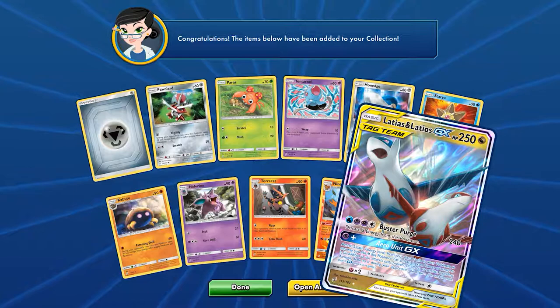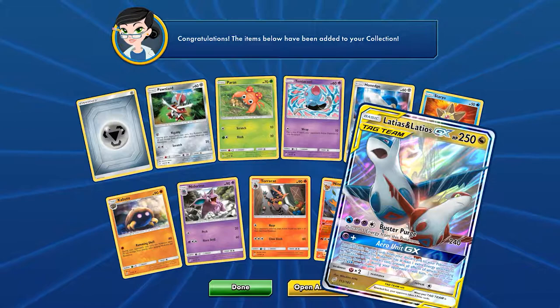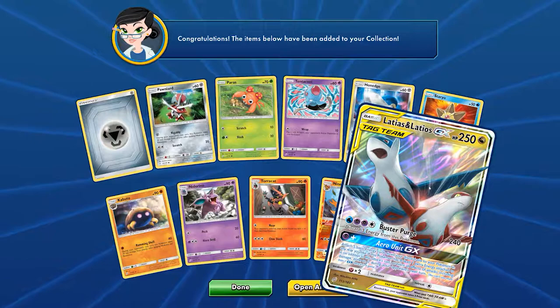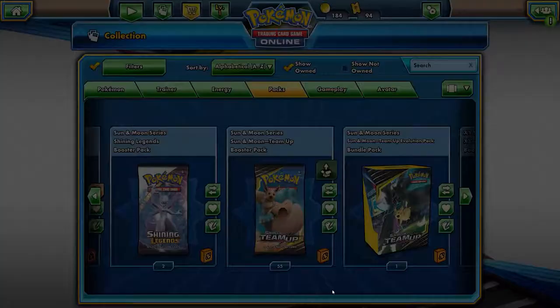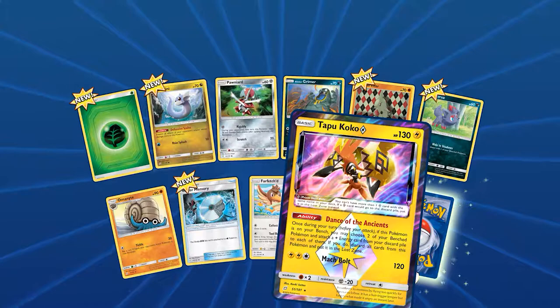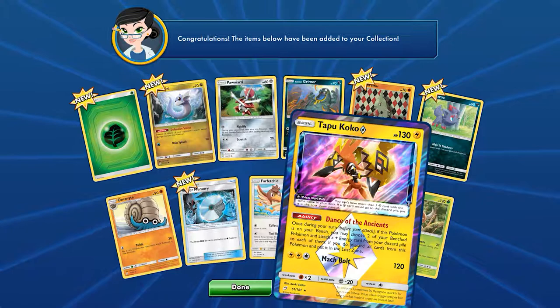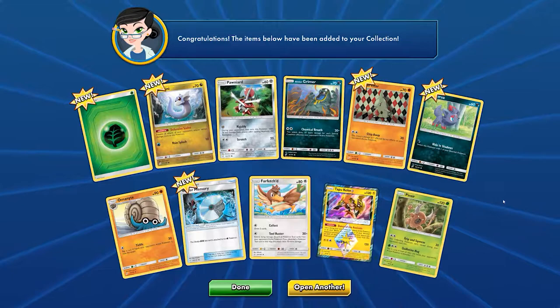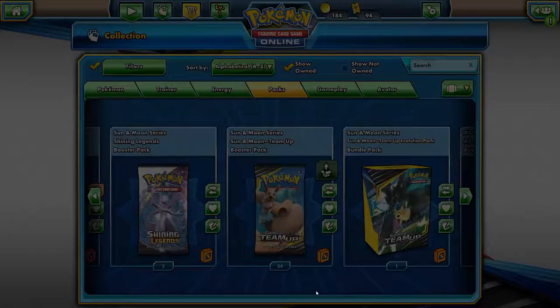My pulls already look better than Danny's! Latias and Latios GX — I'm pretty sure this is just a regular one, which is cool. Not as good but still a cool looking card. And we got this card which is really good — Tapu Koko Prism Star. This is probably the better of the two cards but Tapu Koko is really good for electric decks — basically gives you two free energies from your discard pile.